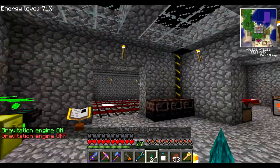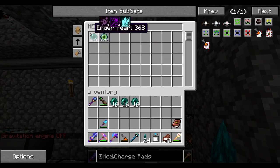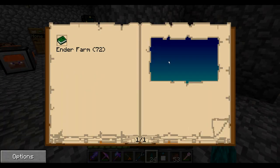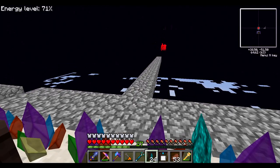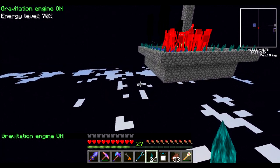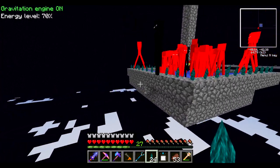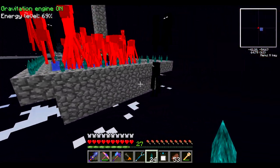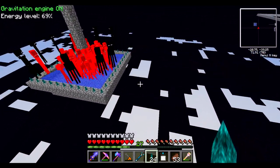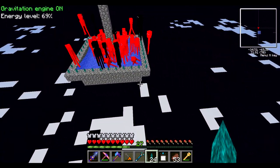Let's try and take some Enderpearls out. Still a lot of Enderpearls. If I come back to my farm, you can see that the ones in the water obviously are taking damage. And when they land near the crystals, they get damaged. However, if they teleport directly on top of it, they don't exactly take damage. But it's still better than nothing — it still kind of improves the design a little bit.